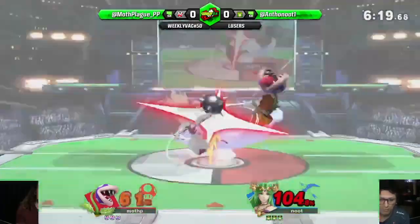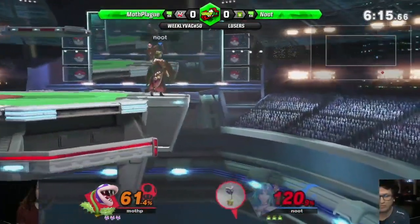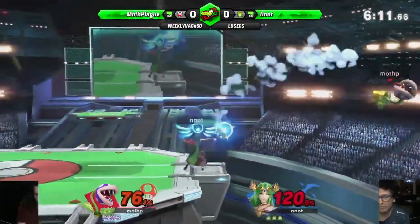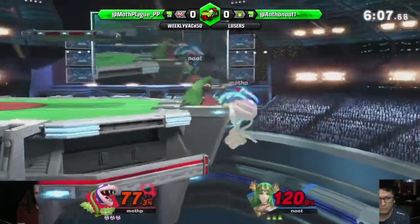I don't think you wanted the grab release - he gets hit by the ball. Even if you hit Piranha Plant out of the neutral B, the ball's still already there, so it will just fall. You have to be careful that you're not going to get hit by the move afterwards.